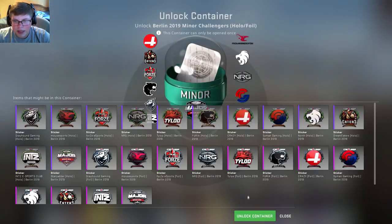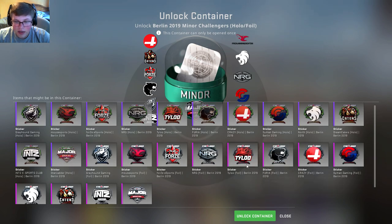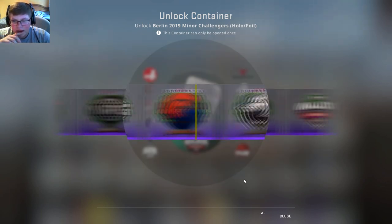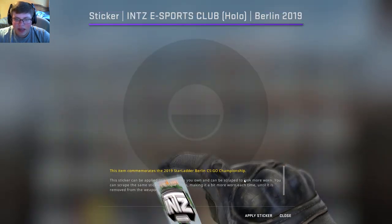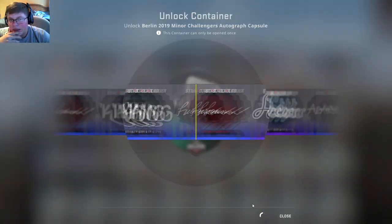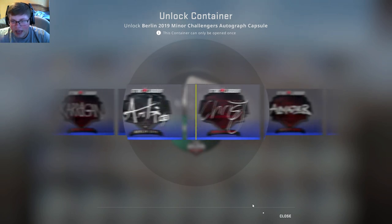This one's probably my least favorite. For this, we're looking for Crazy, Tyloo, or NRG — those are each worth quite a little bit. The hollow Tyloo is also acceptable, but anything else is pretty garbage. I guess we'll see what we get here. Ooh, that's probably literally the worst thing we can get. Literally the worst thing we can get. Hopefully that luck doesn't follow us until the end here.